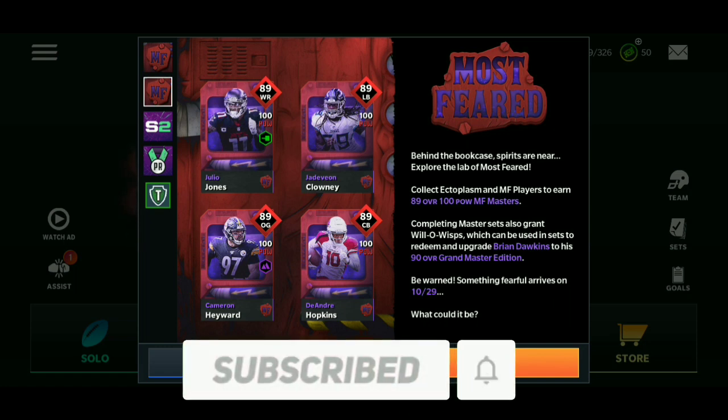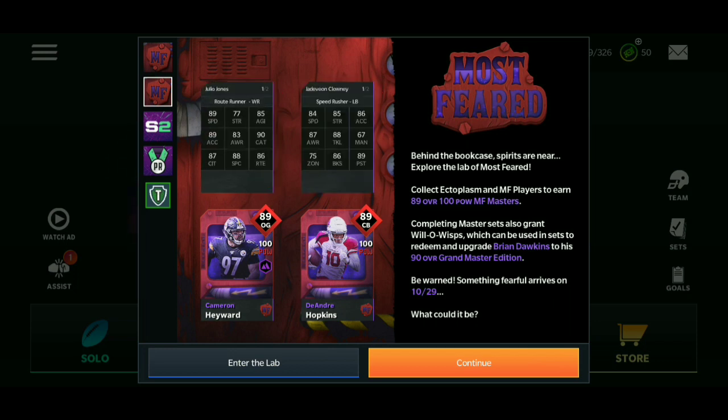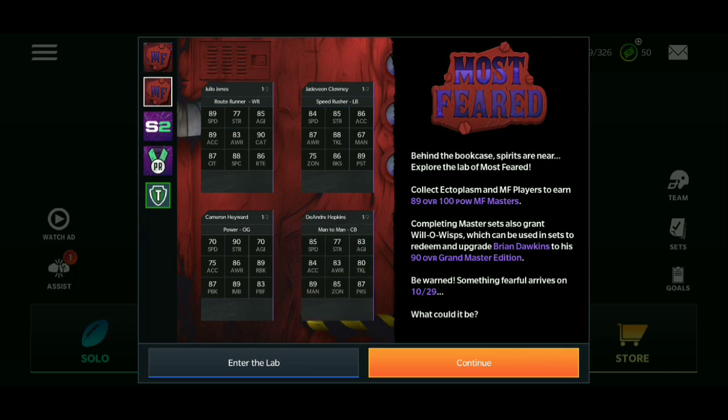Let's get right into it. We've got 89 wide receiver Julio Jones, 89 linebacker Jadeveon Clowney, 89 OG/DT Cameron Hayward, and 89 quarterback Deandre Hopkins. There are a little bit of out-of-position cards in this promo. There are their stats right there — look those over, it's pretty interesting. There is a little bit of out-of-position cards in this promo.